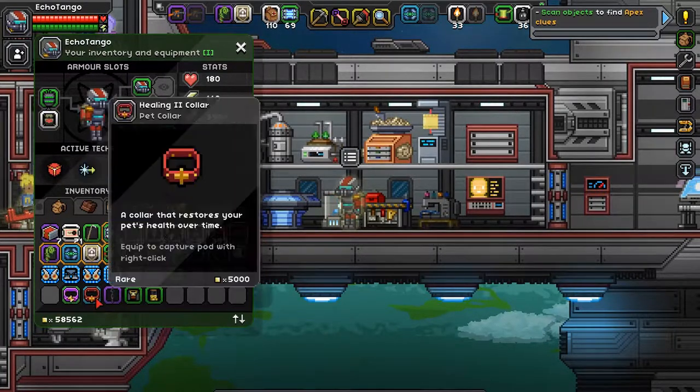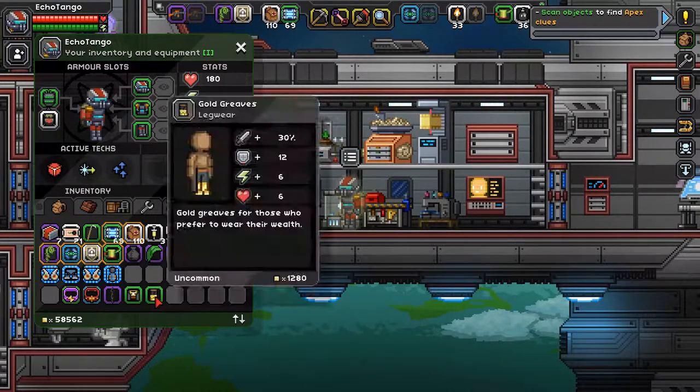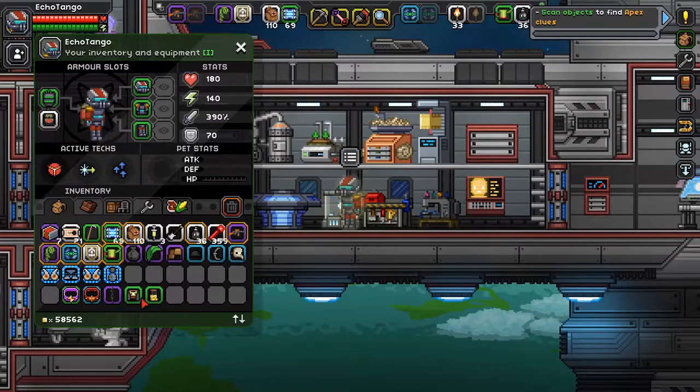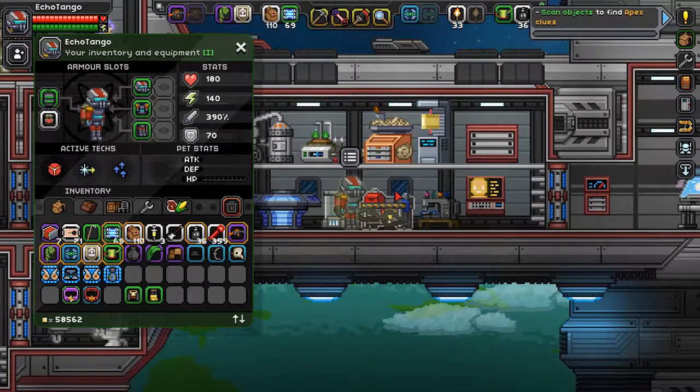Electric Bomb Collar and the Healing 2 Collar — those are other pet collars I found. I also got these two armor pieces off a merchant. I bought them particularly because that merchant was selling both at the same time, which I have not seen before — they usually sell one armor piece of a specific set. And last is this Time Pierce, a two-handed broadsword.